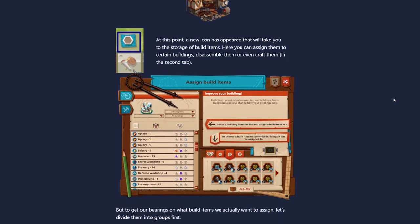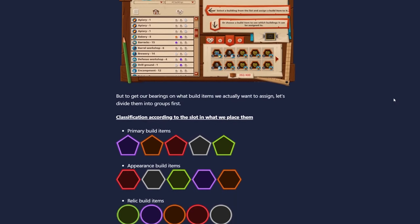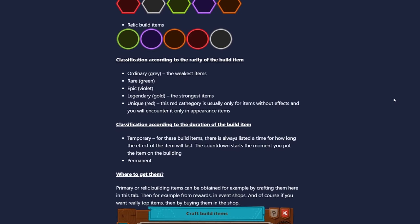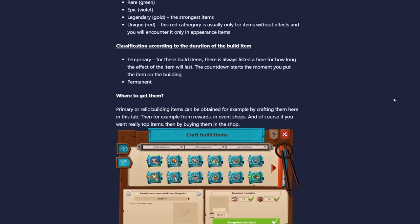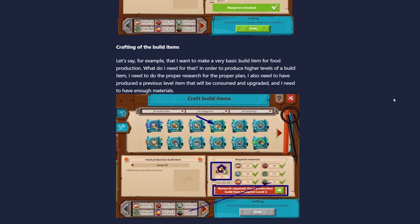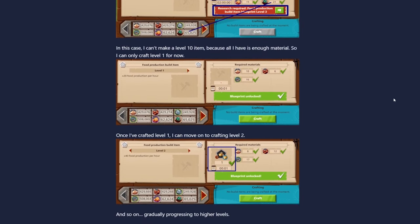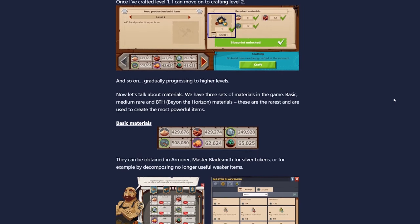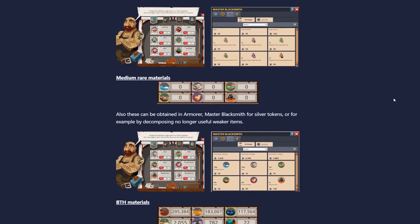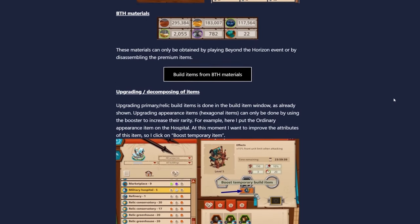Good Game Studios overcomplicated things by creating both food production and base food production build items, and then later relic food production and relic base food production build items — not to mention premium build items as well. While it was initially possible to go into other players' construction yards and see what build items they were using, Good Game Studios took that feature out. On the whole, the build item system made it more difficult to assess the strength of other players by looking at their castles, or to learn from their strategies.